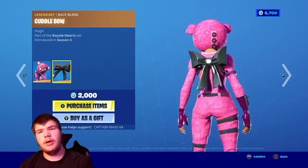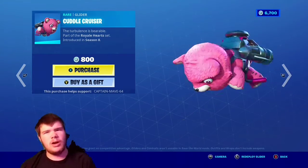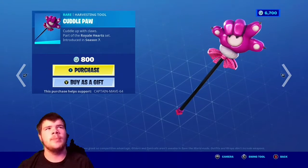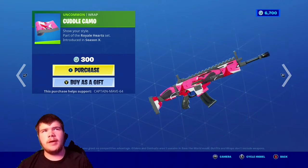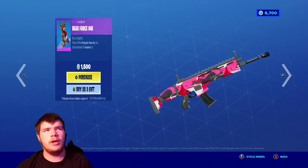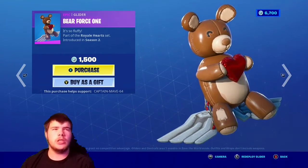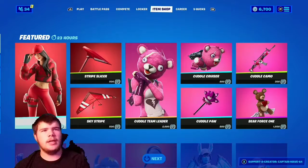The Cuddle Team Leader with the Cuddle Bow, very nice as well. The Cuddle Cruiser glider is alright — pretty nice little glider, not one of the greatest but pretty nice. The Cuddle Paw pickaxe, we had the Cuddle Camo, very nice as well, and the Bear Force One which was actually better than the other one personally in my opinion.